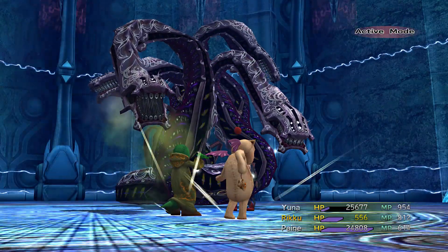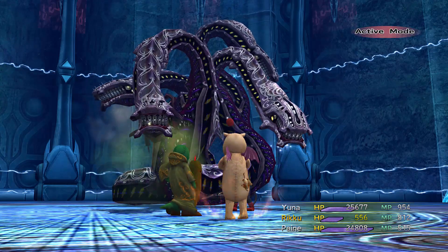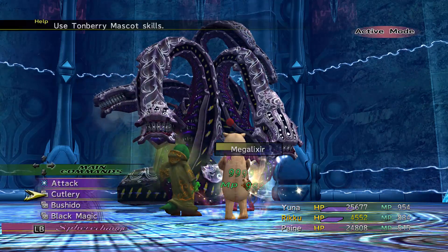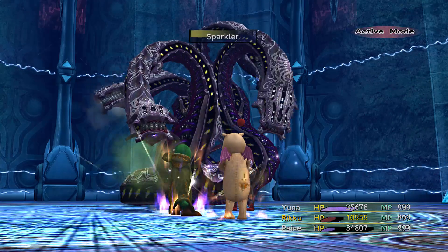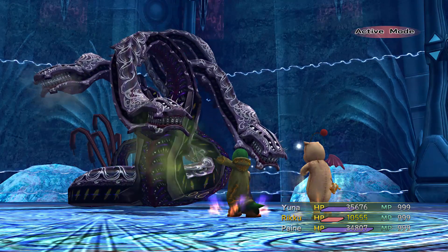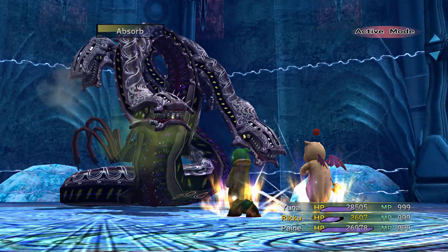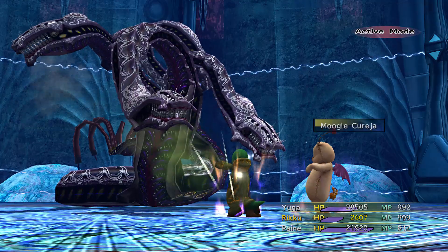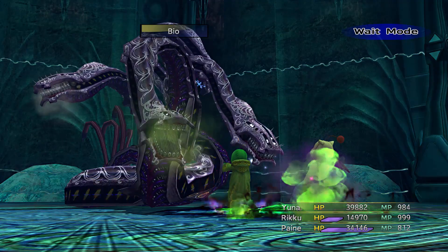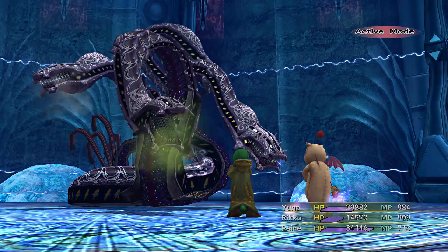So close. Hopefully I get that Megalixir in before you guys get another move, because otherwise Riku is a little on the dead side. I might have to pull Pain off attacking if they're going to keep doing this. Moogle Curaja. Moogle Curaja again — basically that's all she's going to do all battle long, unfortunately.